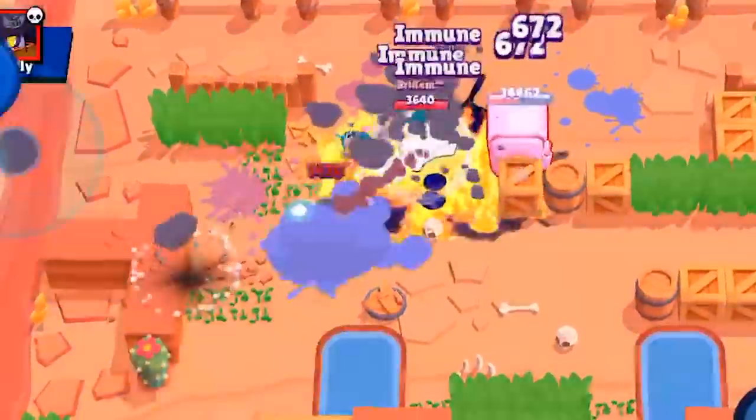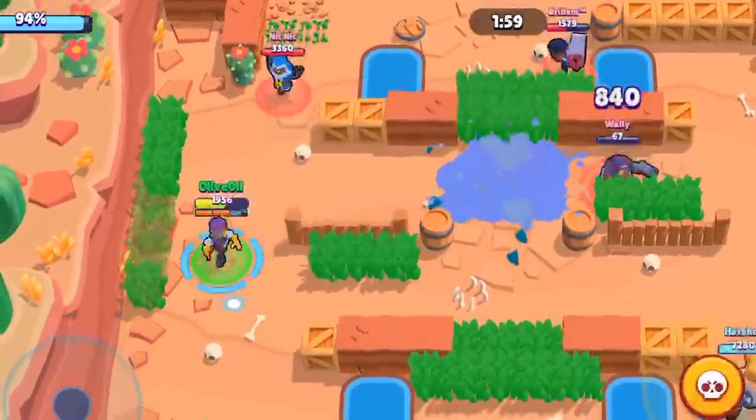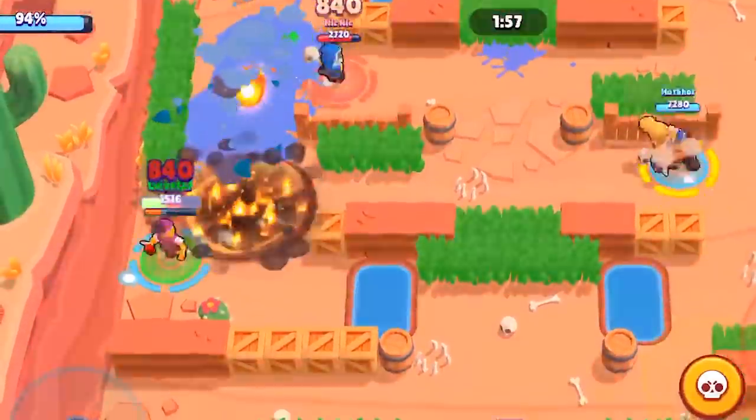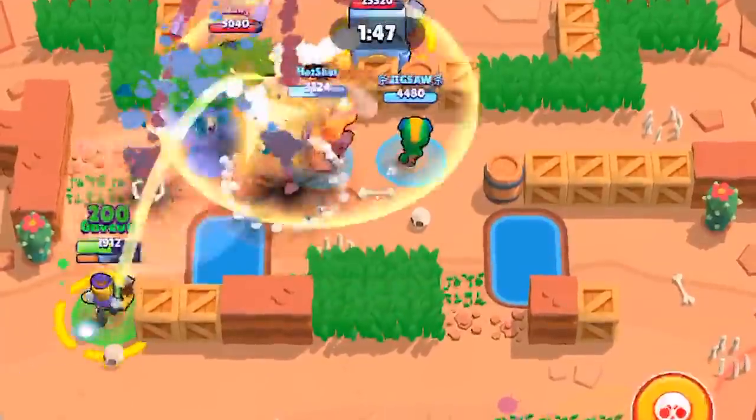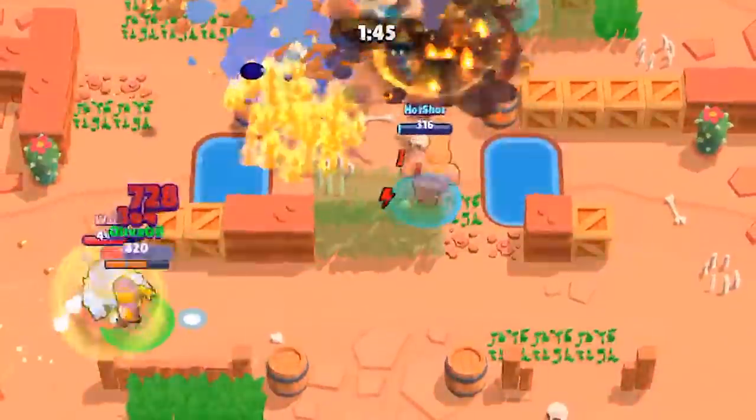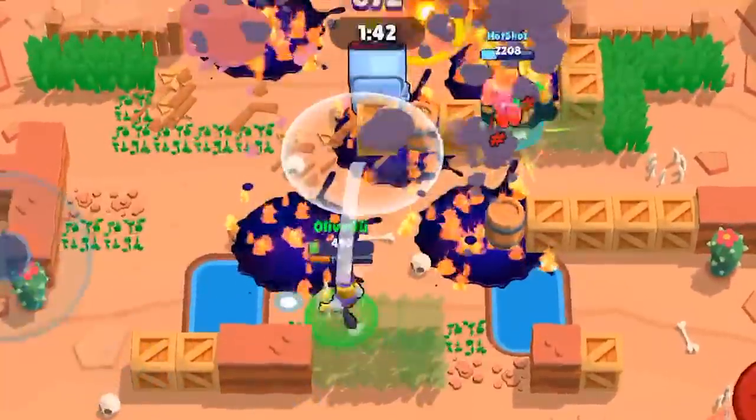Your job as Barley is to keep the enemy pushed back. If you're hitting a tank, your goal is to damage them enough for your teammates to finish them off in a shot. If you have some tanks on their side, it might be a good idea to use a special from a distance to not only deal damage but also to protect your tank as well.